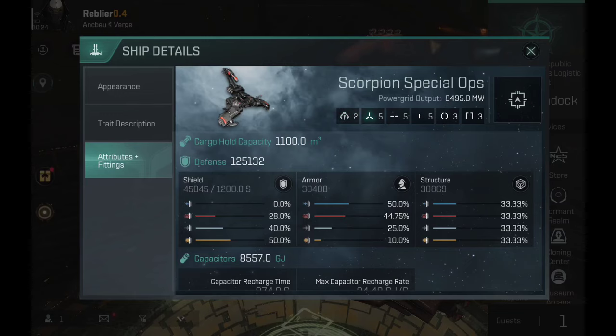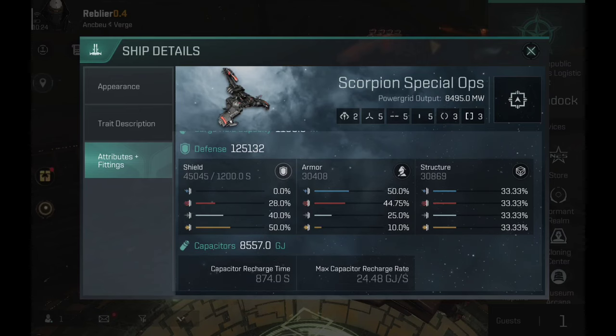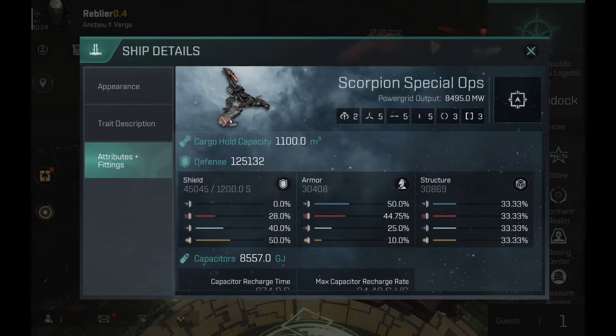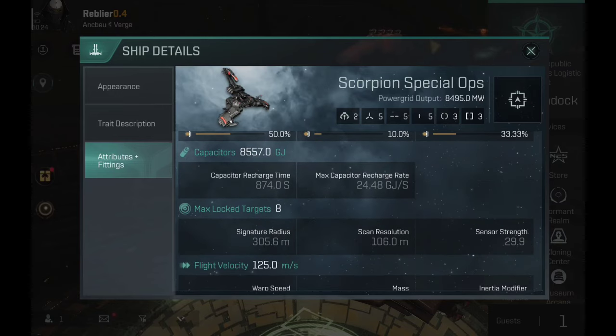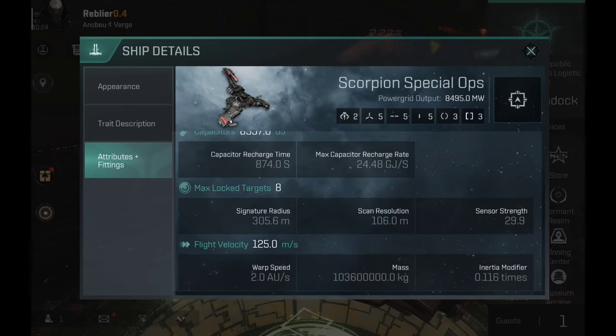The Widow has two drones, five high slots, five mid slots, five low slots, three combat and three engineering rigs. This is of course a shield tank — don't armor tank it. It has three different names but I'll just call it the Widow. It has decent capacitor and decent recharge rate. The stats are comparable to the other black ops ships, but it shouldn't be too fast — the Panther, the Typhoon Special Ops, is definitely the fastest.